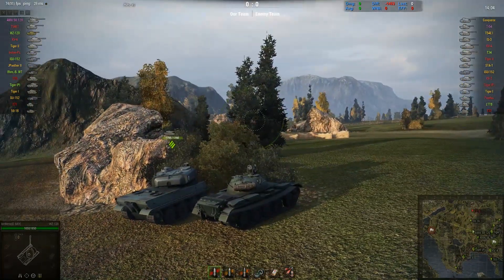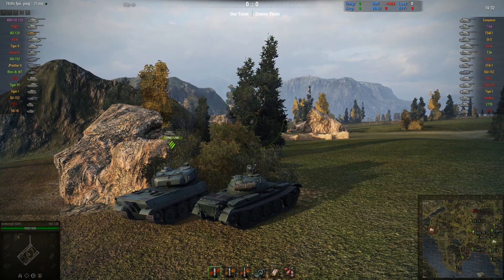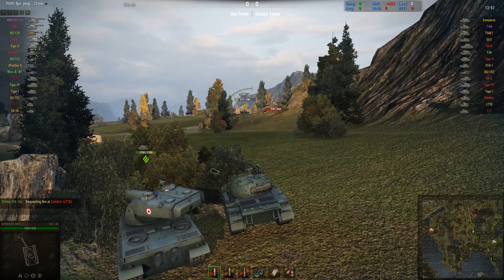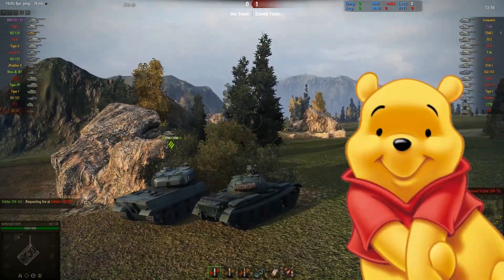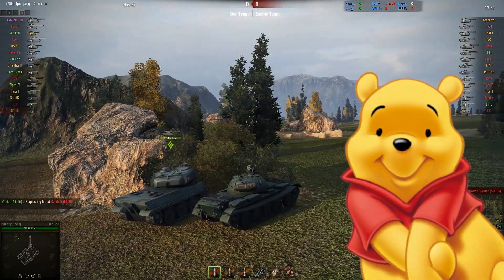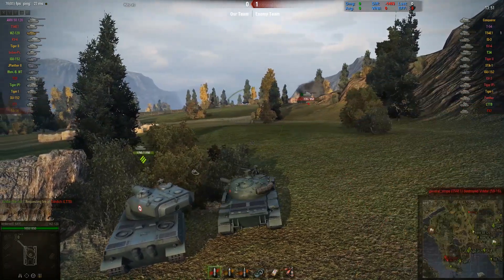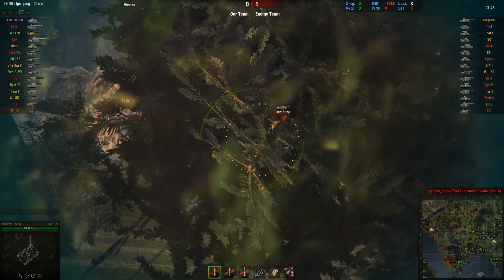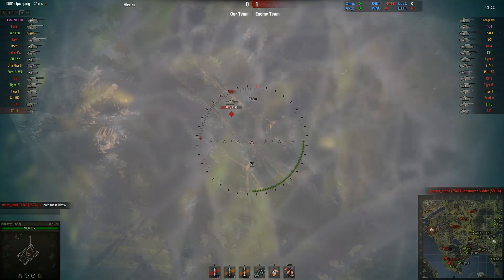They do have Unicom players on each team, which is pretty good. First up, we have Mr. Walker right here next to our Lord Leroy. He is in the AMX 50 120. And then we have Winnie the Pooh in the T-54 on the enemy team. Let's see who does best out of those two Unicoms — just a little head-to-head challenge there.